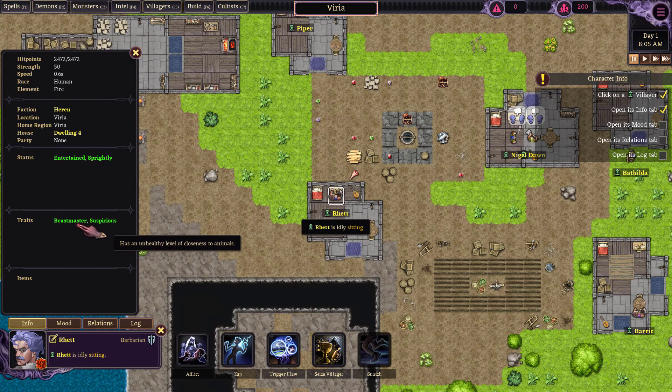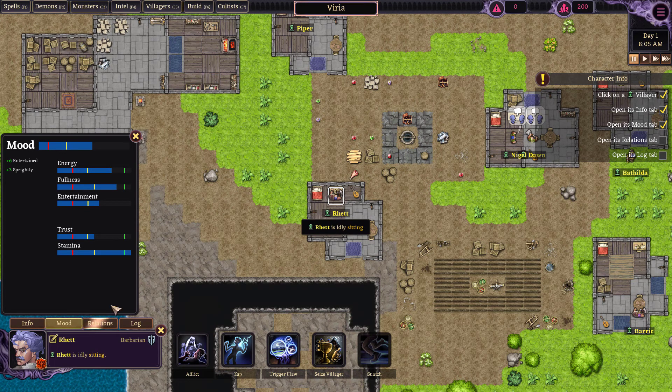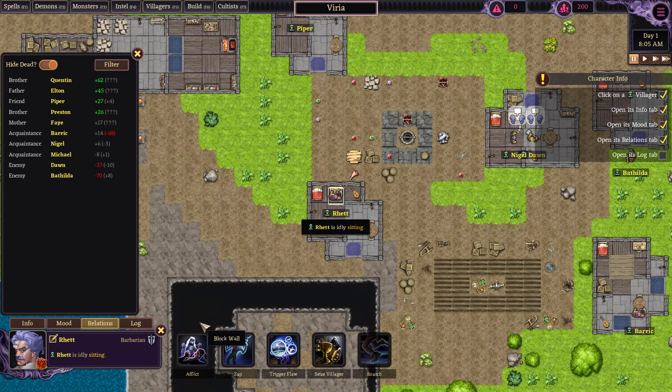He's sprightly, a beast master, and he's suspicious — apparently kind of baller. Let's look at Rhett's mood. The mood tab provides you with an overview of the villager's current state of mind. A villager's mood is primarily affected by statuses. The lower a villager's mood, the less cooperative it is with others, and it may eventually run amok. A villager also has several needs that apply various statuses. Now let's look at the relationships tab.